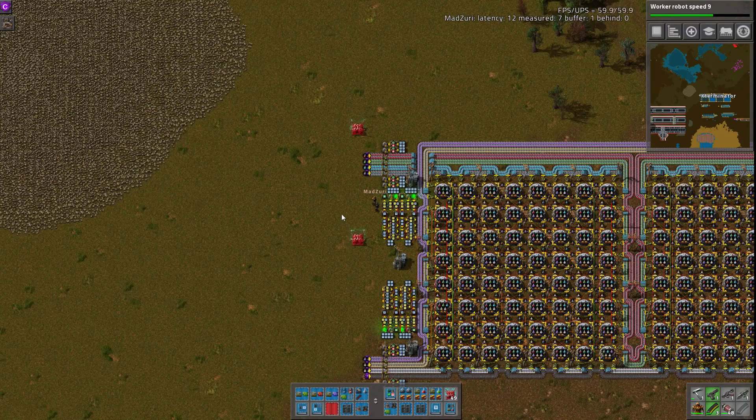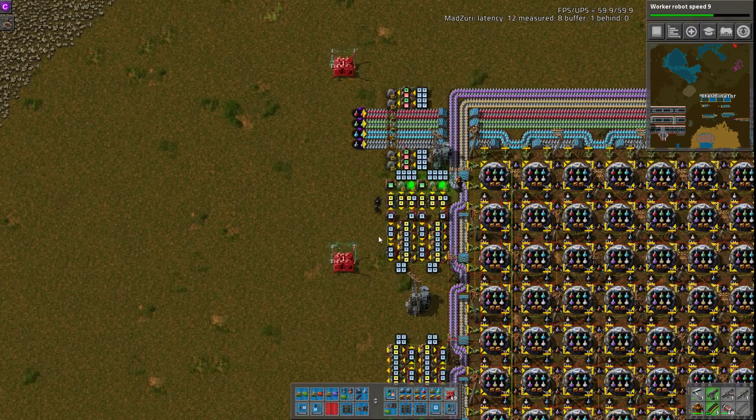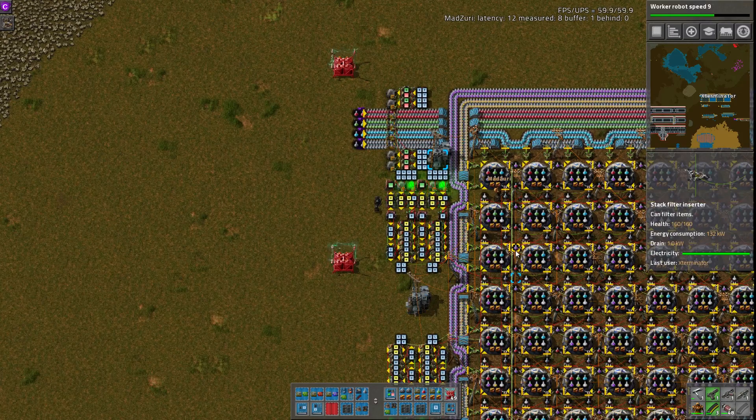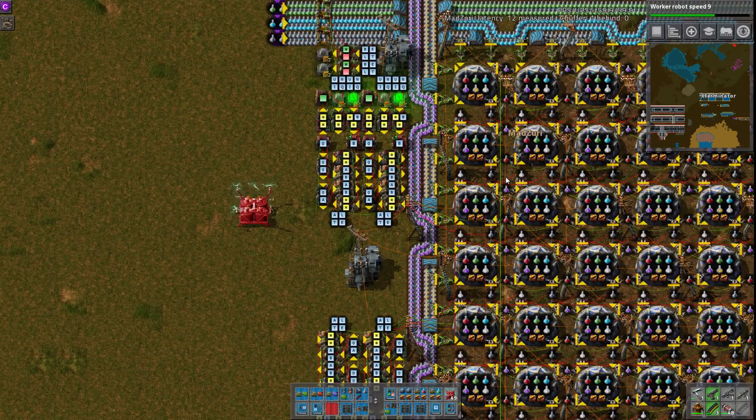Pretty cool system going on here. It's cycling back and forth to control which filters are set for each set of inserters. A problem we've covered before in some of the other lab builds is that it'll just grab the first pack it sees and only feed that one. But when you change the filters back and forth like this, it can more quickly get started by changing which pack it can pass through and pick up.